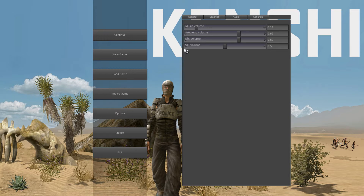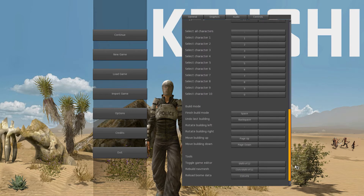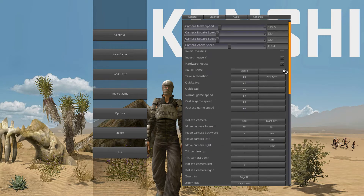There are audio sliders. The VO Volume option is intriguing — I haven't come across any voiceovers yet, but that's what it seems like. Maybe I just missed them. It's kind of cool if there are going to be voiceovers in the game. And there are controls — a lot of them. Nothing out of the ordinary: quick save, quick load, speed changes.